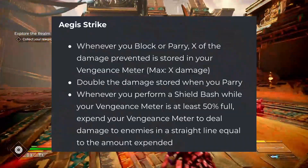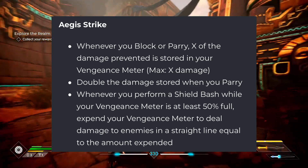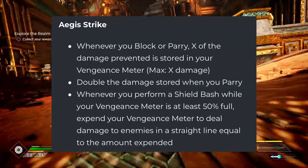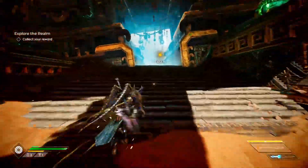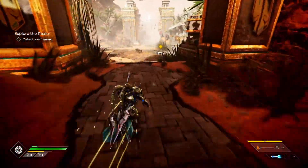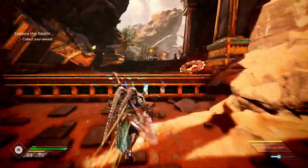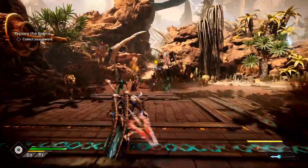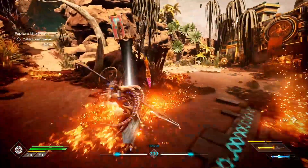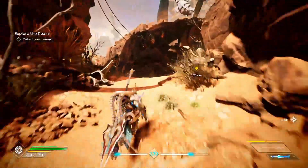Next we have the Aegis Strike shard. Whenever you block or parry, X percent of that damage prevented is stored into your Vengeance Meter, with double the damage stored when parried. Whenever you perform a Shield Bash while your Vengeance Meter is at least 50%, you expend your Vengeance Meter to deal damage to enemies in a straight line equal to the amount expended — essentially dealing back the damage they dealt to you.